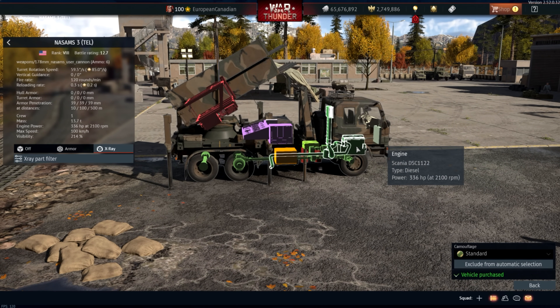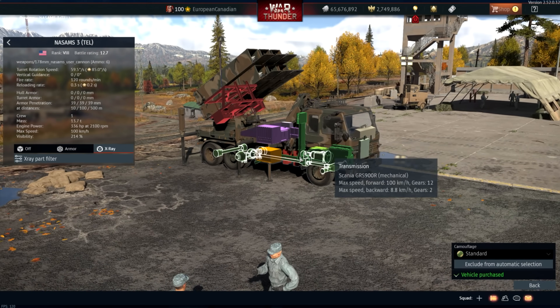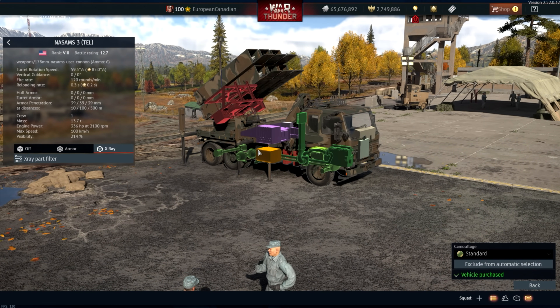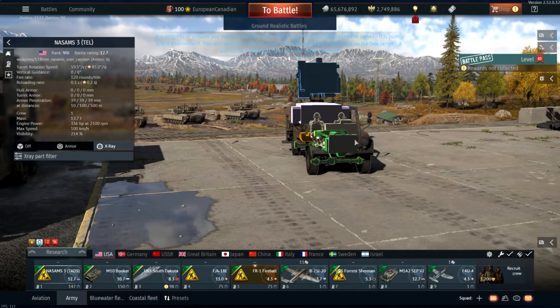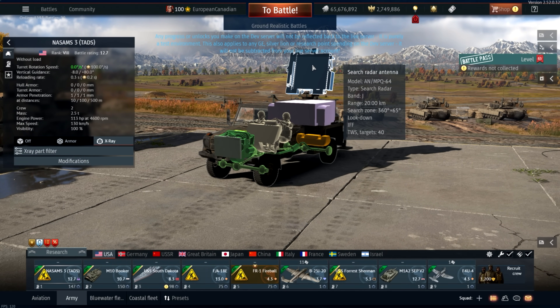This uses a Scania diesel engine — not a ton of horsepower, but enough to move it around. You also have access to the truck with the AN-MPQ-64. The range of it isn't exactly fantastic, but the search zone in general is quite nice. It can keep track of up to 40 targets at the same time, which I think is quite good. Unfortunately, when it comes to America specifically with their AAs, they don't have one of these massive large multi-vehicle systems.